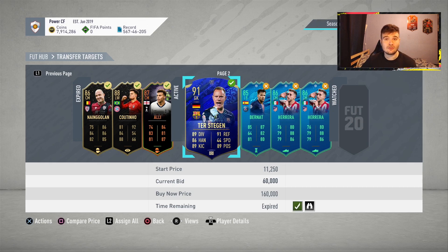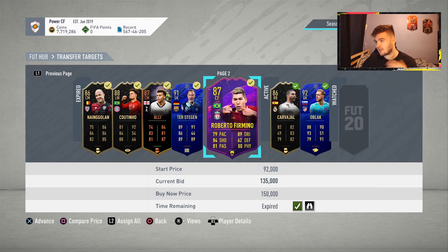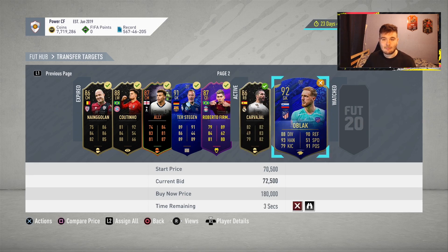Approaching the final five minutes — just under seven minutes left. We picked up De Stegen for 60k, should sell for 66k. We also picked up Firmino for 135k — his peak today has been 147k — so with that hunter card hopefully we can get that 147 buy price. Carvajal picked up for 60k, should sell for around 66k making 2 to 3k. Odion Ighalo — we've been outbid — he goes for around 80k so after tax that would be about 4k profit, but we're just going to double check his peak.